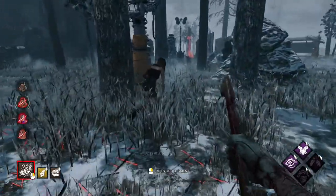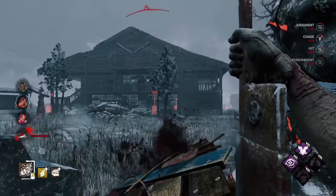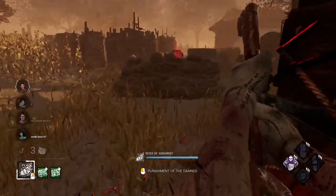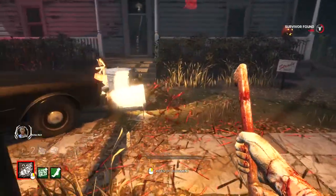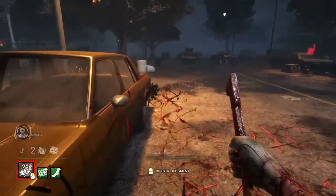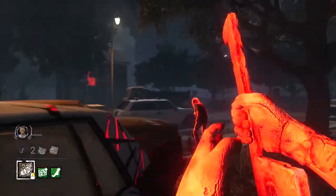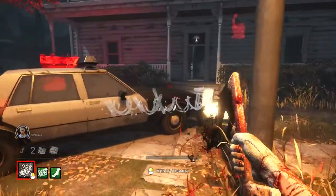So this is slightly trickier when pallets are not yet thrown. Survivors here also have two options. One, they throw the pallet, or two, they keep running past the pallet. Most good survivors will keep running past the pallet because they know you can hit them while they are throwing the pallet. So depending on how big the pallet loop is, often your best bet is to put your sword on the ground, walk through the pallet loop, and then cancel your power and continue chasing them normally. You will eventually make up the distance because you are faster than them and be able to hit them.